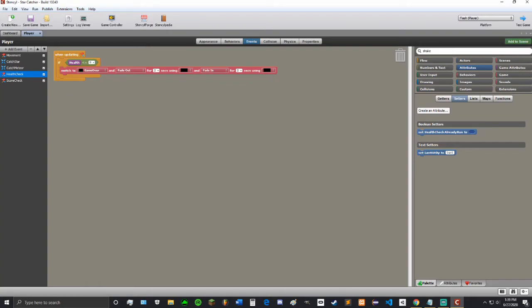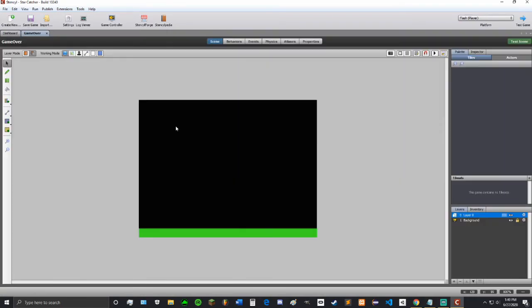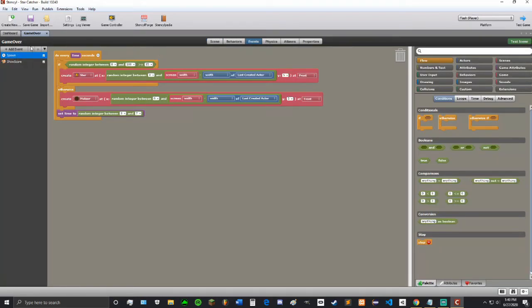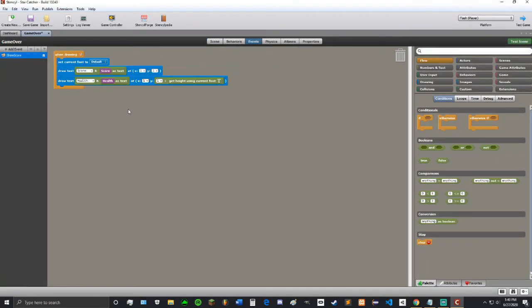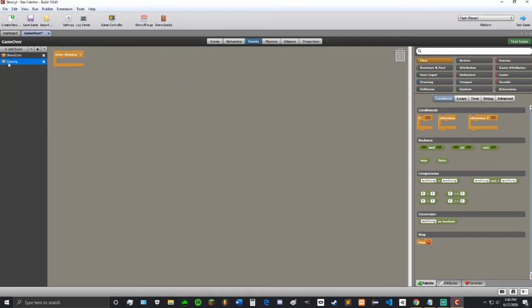Now let's make the game over screen do something. We're going to go to our game over, and in the events we do not want to spawn. We will keep the show score except removing the health, because we want to be able to see what our score was. We are going to add another drawing and rename this game over text.